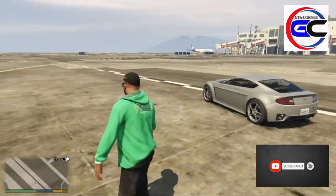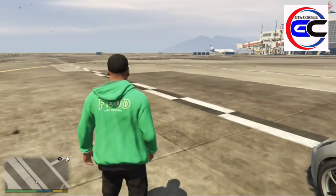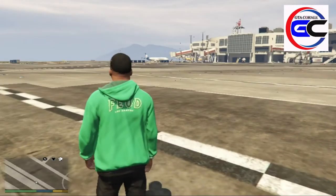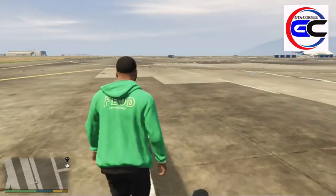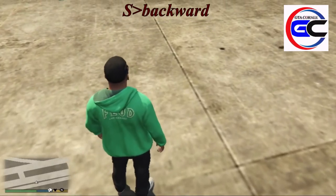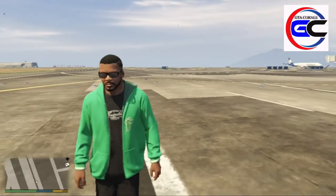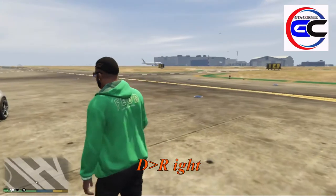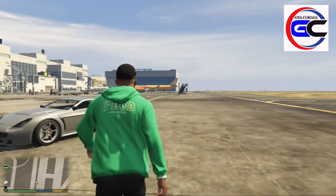Now let's get into controls. We need to control the first one. If you don't have the back of W, then we need to use W — this is the first one for moving forward. Now if you don't have the back of W, then you need to use S. A will have left and right. D will have left. Now, this is the movement control.